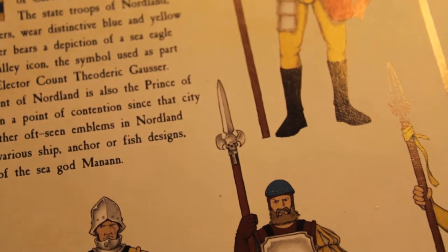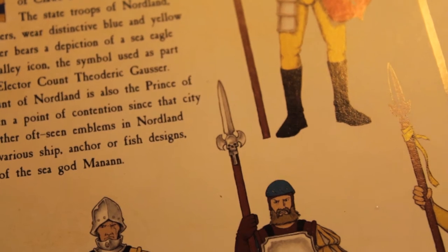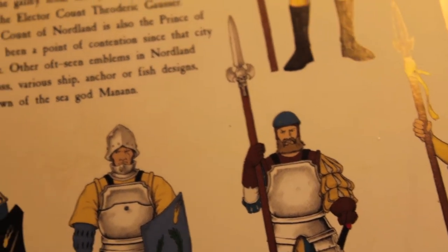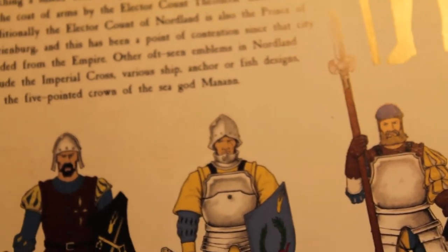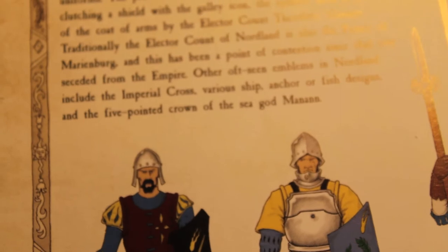The provincial banner bears a depiction of a sea eagle clutching a shield with the galley icon. The symbol is used as part of the coat of arms by the Elector Count Theodoric Gausser. He's a good man - we always get together and play polo with our demi-griffins. We call it demi-griffin polo.